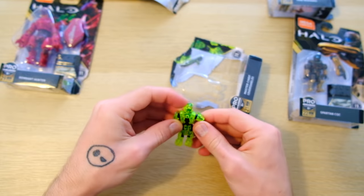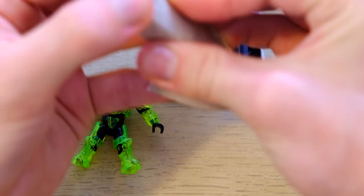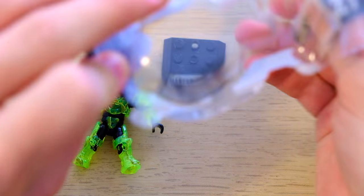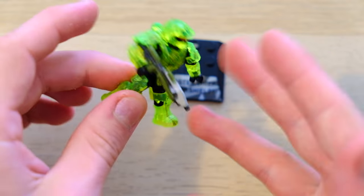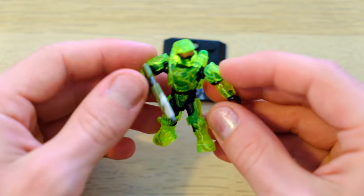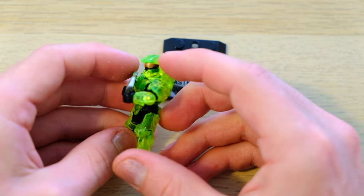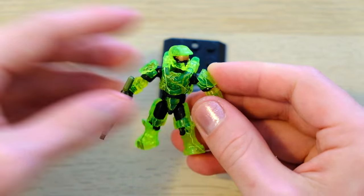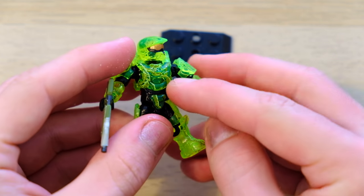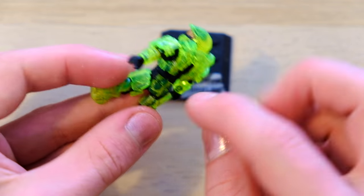We're going to start with the first figure I ever got from Halo Heroes Series 11. I picked this up when I was on holiday last year in Minnesota. It's a fantastic Master Chief in overshield form. I have always been raving about half overshield figures — I think it's such a phenomenal idea. Overshield is a gradual thing; when you activate it, it's a slow transition from your green suit of armor to fully translucent. So it's really great to see this half-translucent, transparent Master Chief. It's got a very sort of lime green, gummy, cartoonish green.